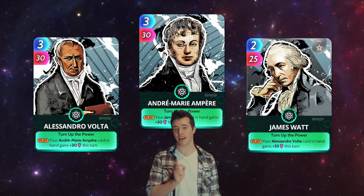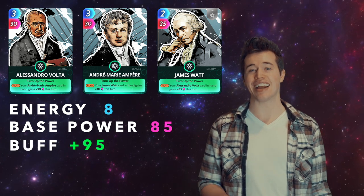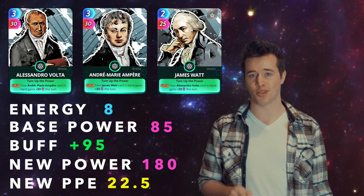Volta, Ampere, and Watt. Total energy: 8. Total base power: 85. These three have a buff of 95. That makes their new power 180, and their new PPE 22.5.